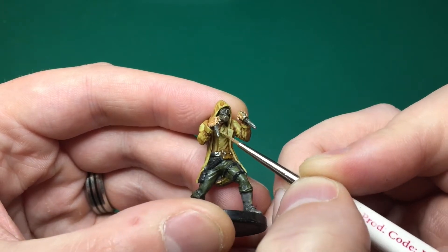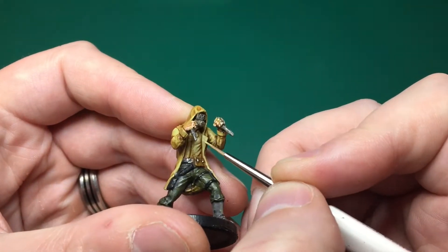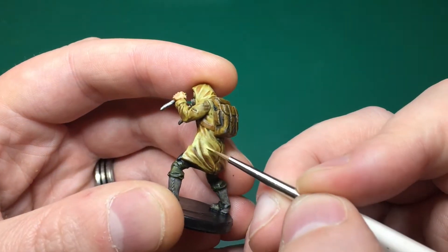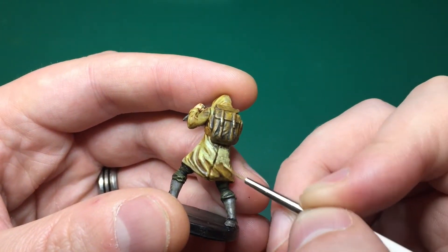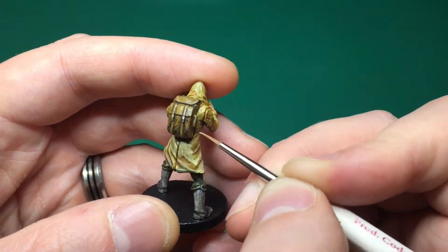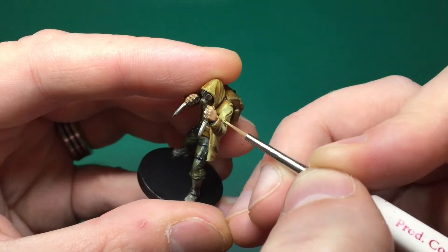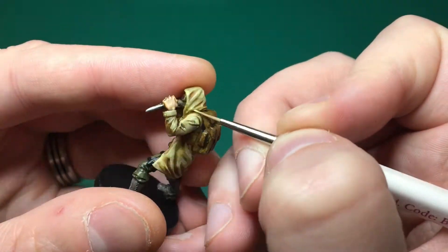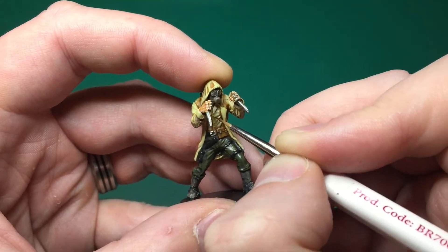On to highlighting. I'm going back to the base color of Dead Flesh by Vallejo, switching down to my detail brush, and painting broad strokes over all the raised parts of his shirt and coat. I'm essentially painting the base color back in, leaving the shade in the very most recessed areas of the model — all of those folds in his fabric. Nice thick highlights — thick in terms of stroke width — making sure to get the cuffs of his jacket and a lot of his hood, where you'd expect a lot of light catching.